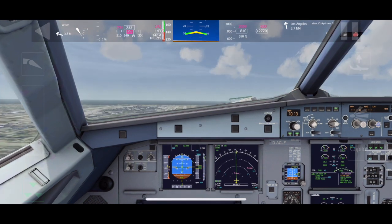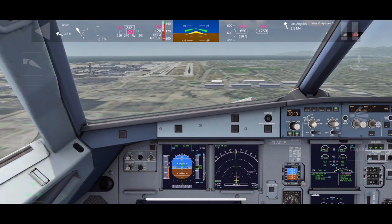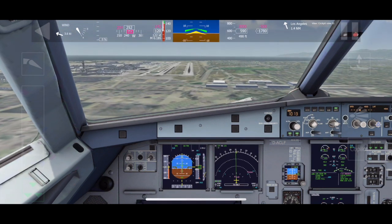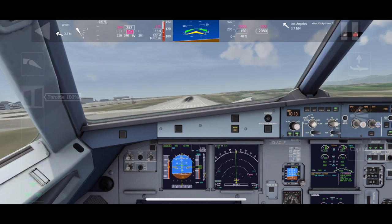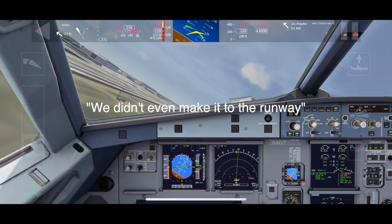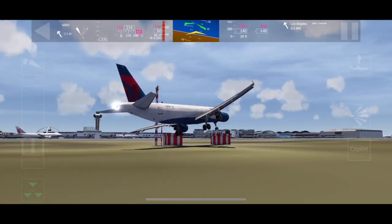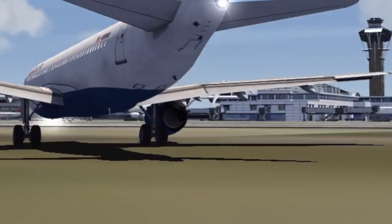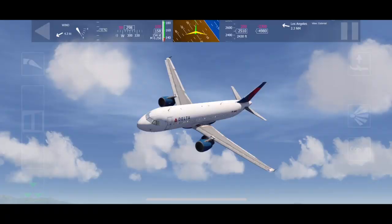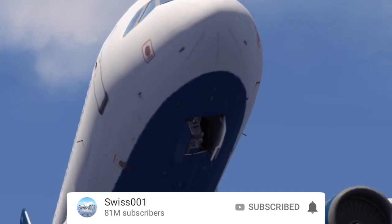Let's get ready to land. My phone is getting super hot - I'm very uncomfortable with that. Let's see how hard we can land this plane on the runway. Oh my god, we didn't even make it to the runway, but we have no landing gear damage. Jesus Christ. Now we have. Rip. Bank angle, bank angle. Yeah, it doesn't work anymore. This is permanent.